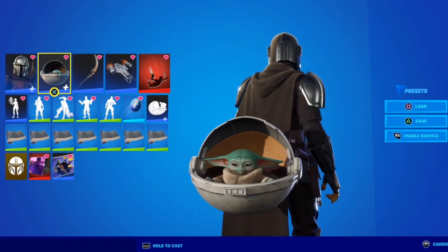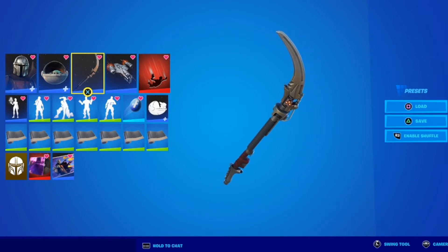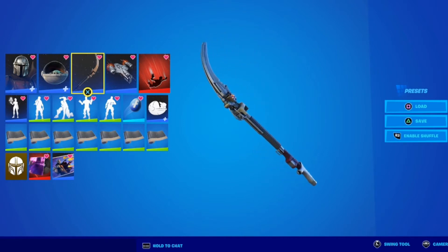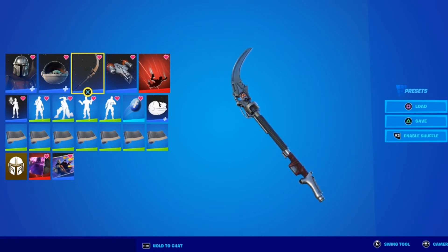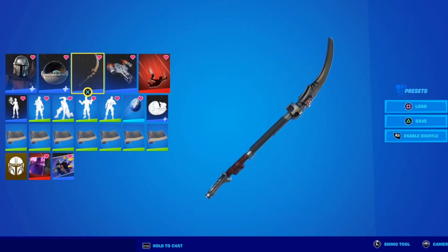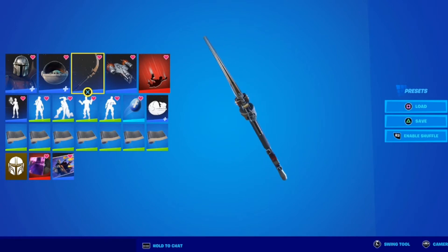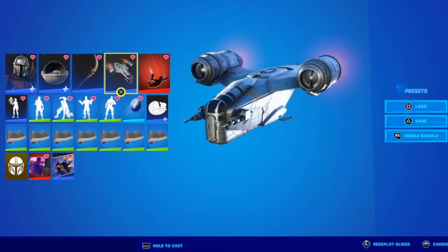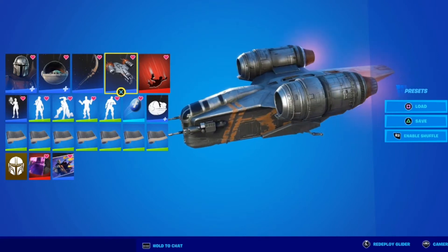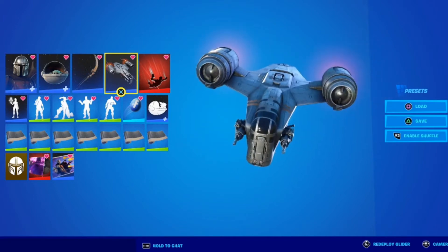Next we have the Vibro Scythe. This is actually not a Mandalorian weapon — it goes with Kylo Ren — but unfortunately we didn't get a beskar spear pickaxe for him, which I felt would have been perfect. Since we didn't get a dedicated pickaxe with the Mandalorian, I decided to use the Vibro Scythe as the closest thing to a spear he would use. Next we have the Razor Crest — the vehicle Mando flies around in. It's a pretty cool glider with a very Star Wars vibe and is a perfect addition to the Mandalorian set.